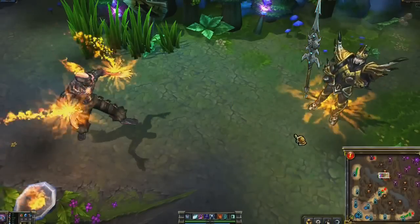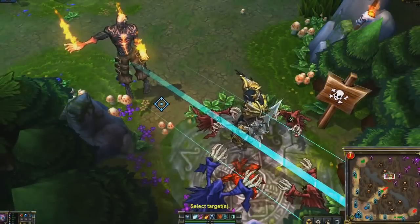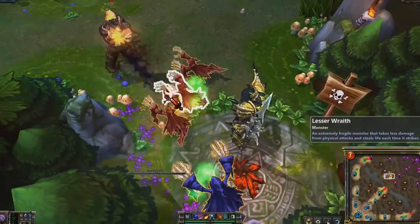Conflagration immediately damages a target enemy. If the target is already ablaze, Conflagration also hits all nearby enemies.